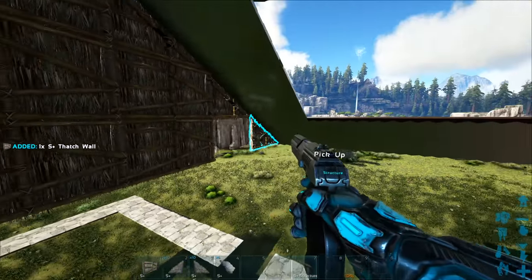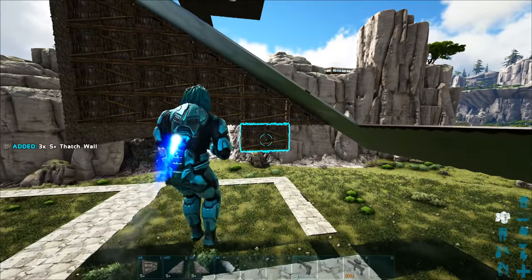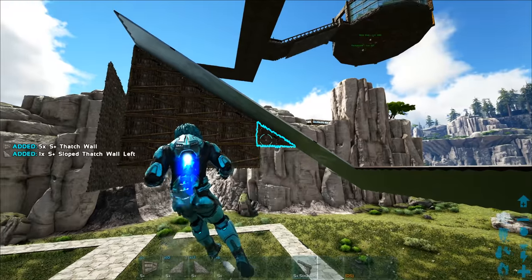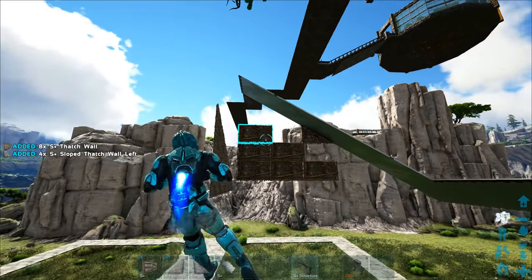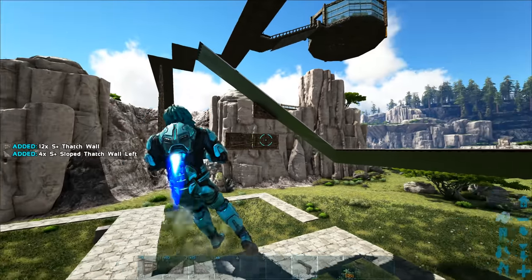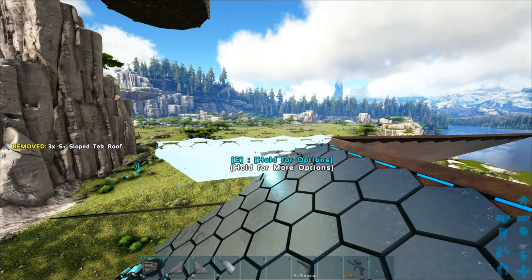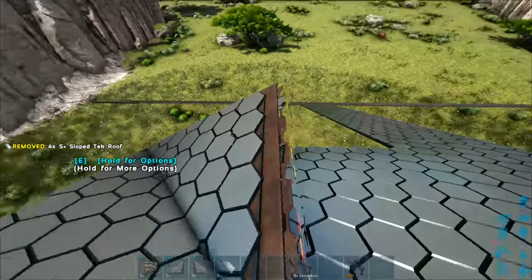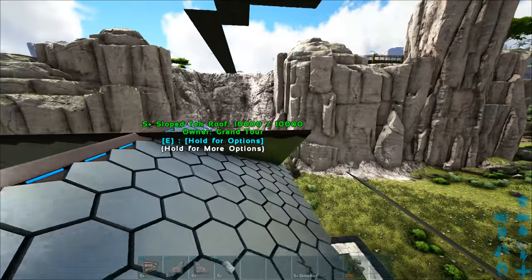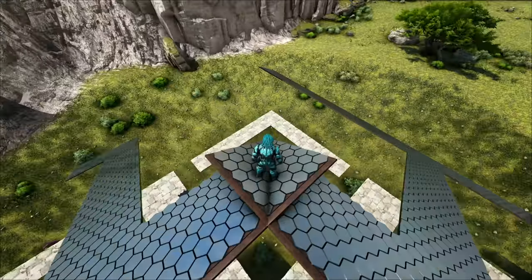It was kind of annoying that I couldn't get a flushed corner, but it's just not an option in ARK right now - it's not a structure we can actually make. So now we go ahead and remove all of this scaffolding. Here is the intersection - you place one and then hit that button to get the other one. It might look odd with just one here, but when there's a whole line of them it doesn't look so bad.